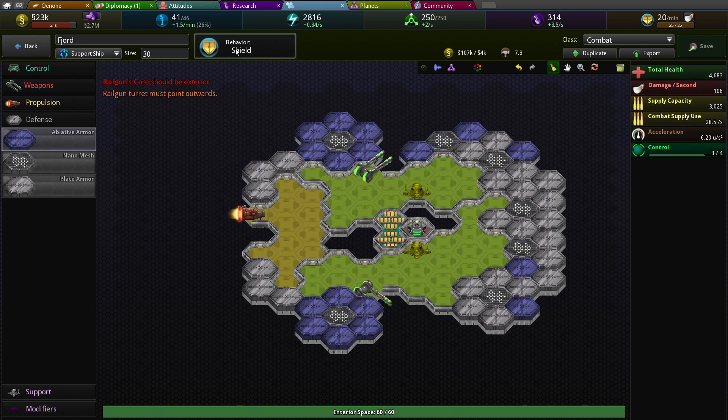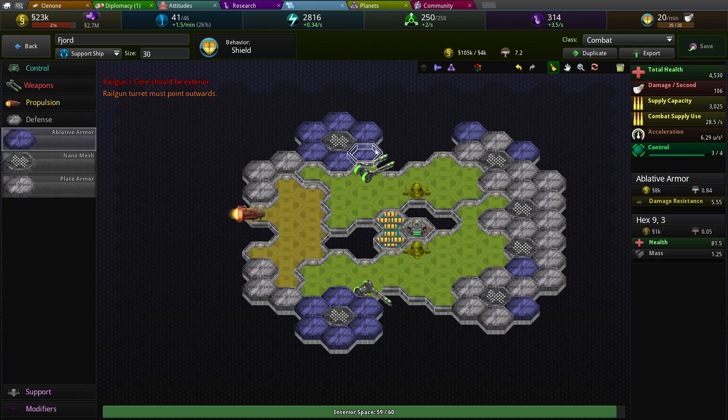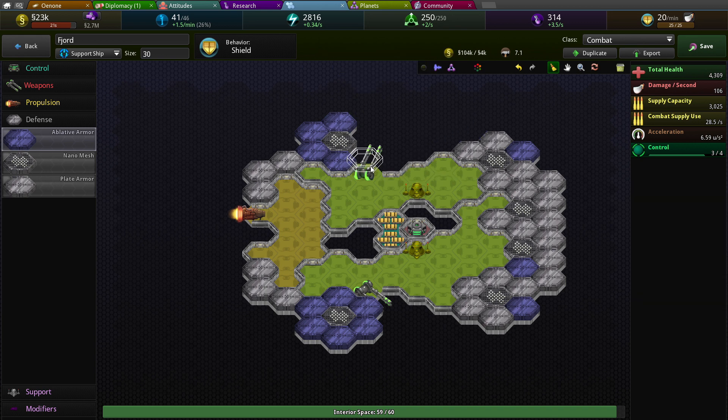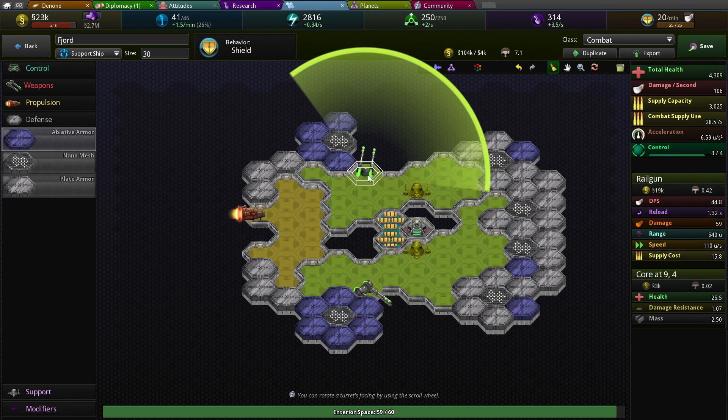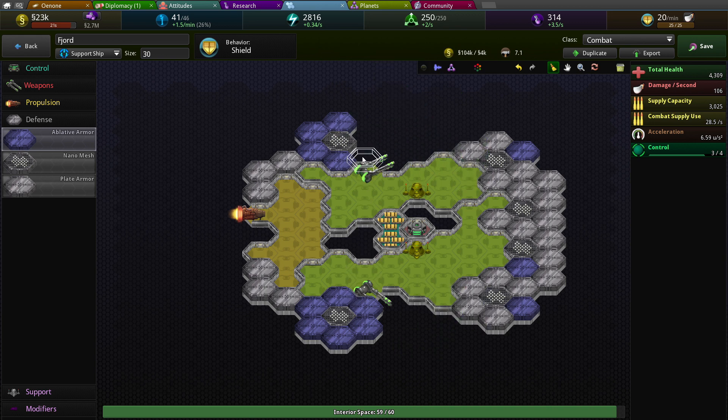It's a fejored. It's gonna be a shield behavior. Railgun must point outwards. Doesn't this railgun point outwards? Oh, it's this one blocking it? Really? So I can put... there you go, so there's your shotguns, your six speed.